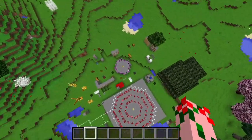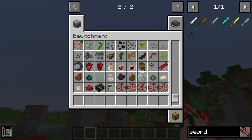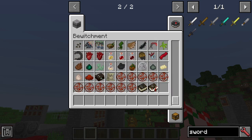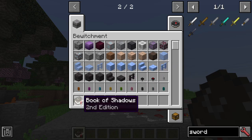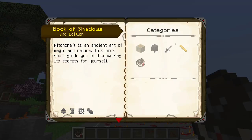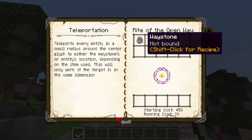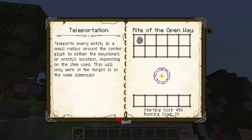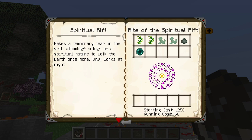You might be wondering how do you know how to do these rituals. Well, I didn't figure it out on my own — I used the wonderful guidebook provided by the mod, which has all the necessary information in it, besides the stuff it doesn't. You open up your Book of Shadows, which you can craft. You should have it anyway, as it's a very simple craft that's been covered before. You can also scroll all the way down to the bottom and cheat to get it there. You open up this book and there are rituals in it. There are some new rituals added, but the teleportation section just says you can use a waystone or a taglock. So if you have a taglock of someone, you can teleport your way over to them — that's pretty fancy. And then there's a few others that no one cares about, like the spiritual rift, which makes a temporary tear in the veil allowing beings of the spirit nature to walk on earth once more — it only works at night.